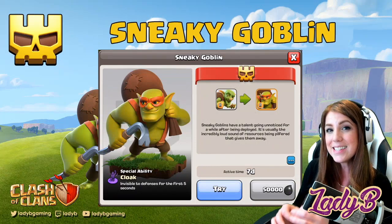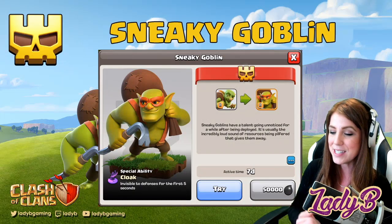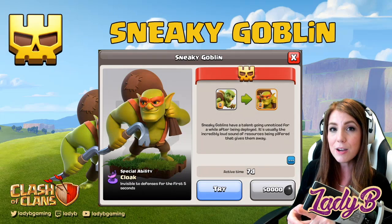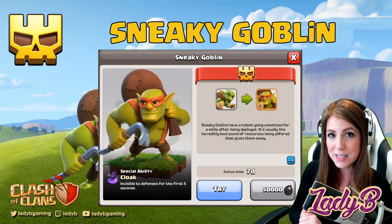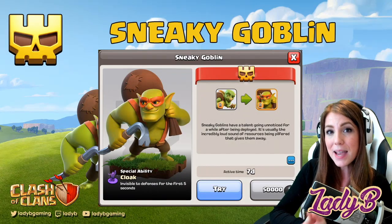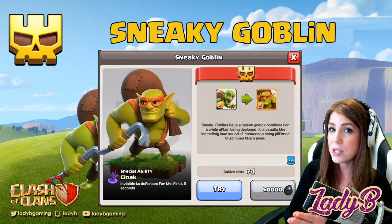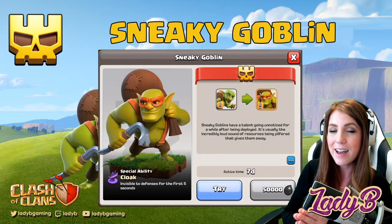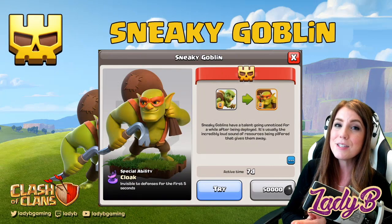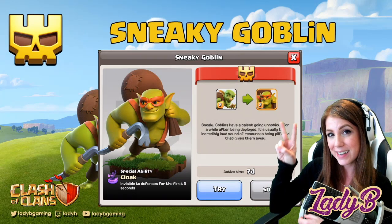Goblin Knife with the Super Goblin is a thing, but it might be a little too costly. Just to clarify, the Super Barbarian also has a 50,000 dark elixir buy-in for the boost, same as the Sneaky Goblin. Make sure you subscribe to the channel and get notifications on — we have two more super troops to go, so there's more to come. Until next time, this is Lady B, catch you guys later.